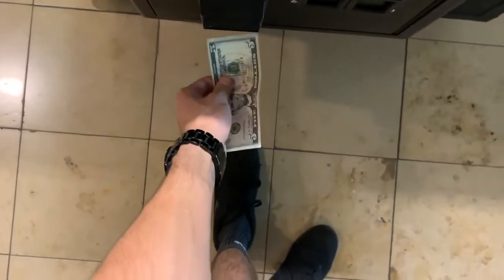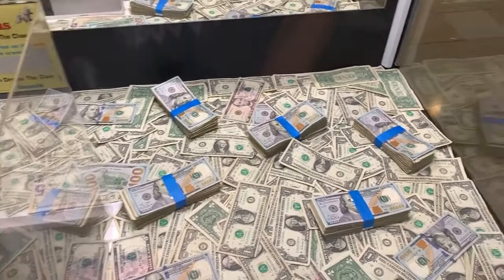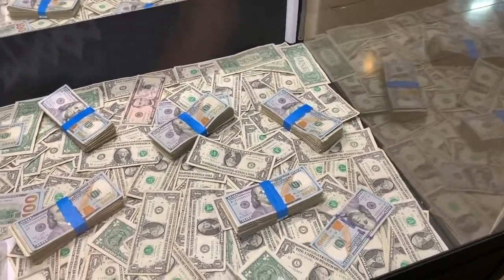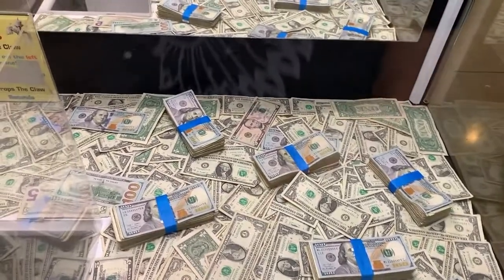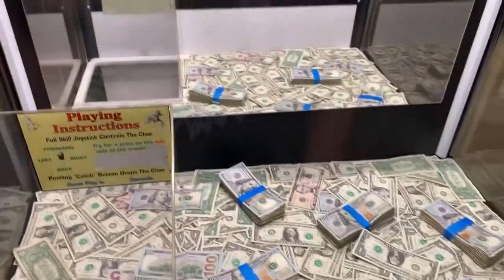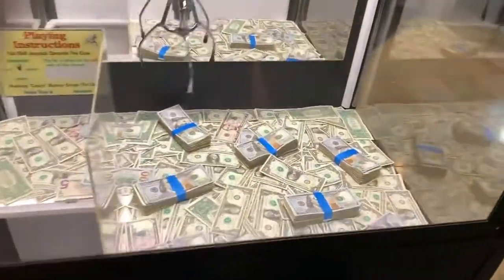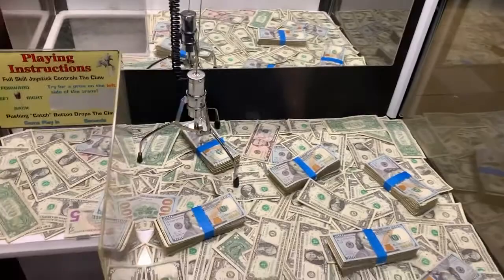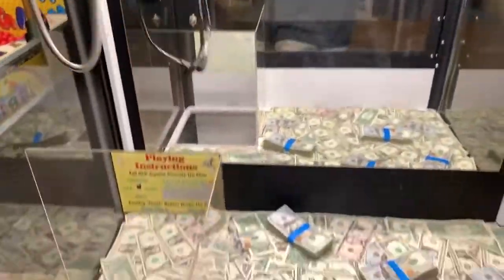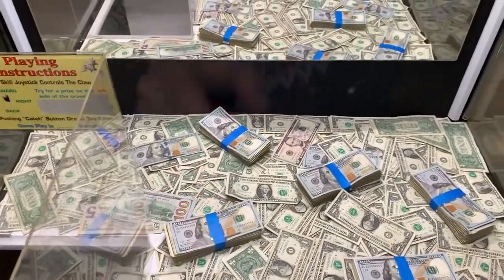Let's go ahead and insert another $5 bill. I'm going to try one more time — let's go for a different one, maybe a lighter one preferably. These bills look super tough. I've played other Prize Palace claw machines just like this one and they're usually a lot easier. That one actually wasn't bad — that almost had it. At least it picked it up a little bit. I might try for it again.